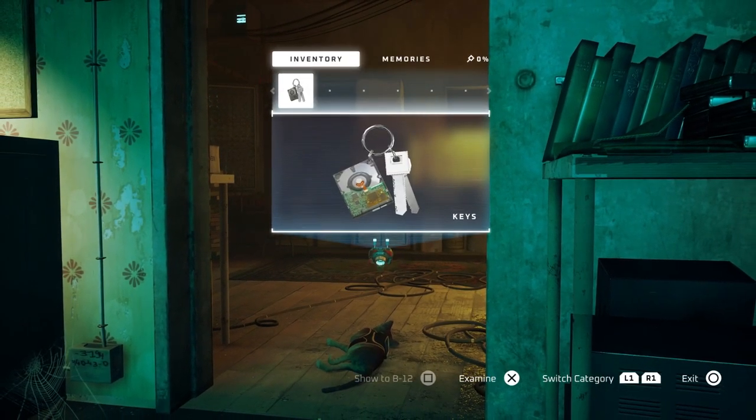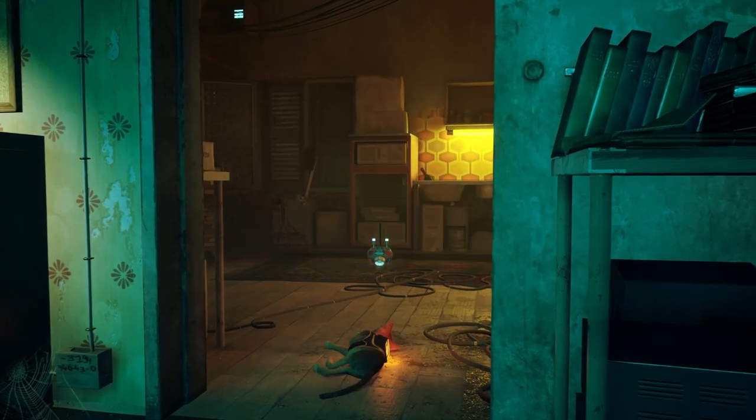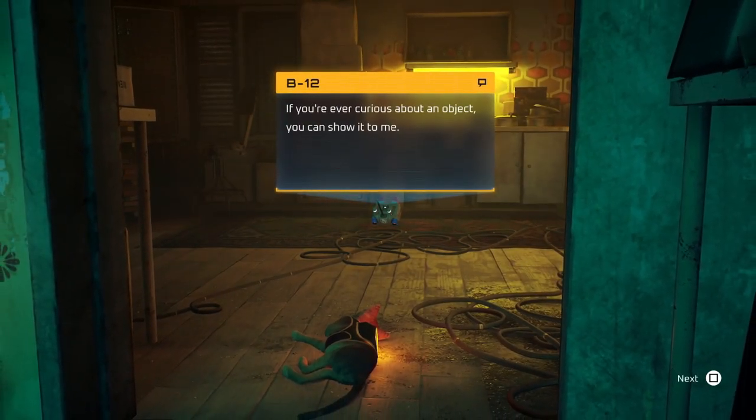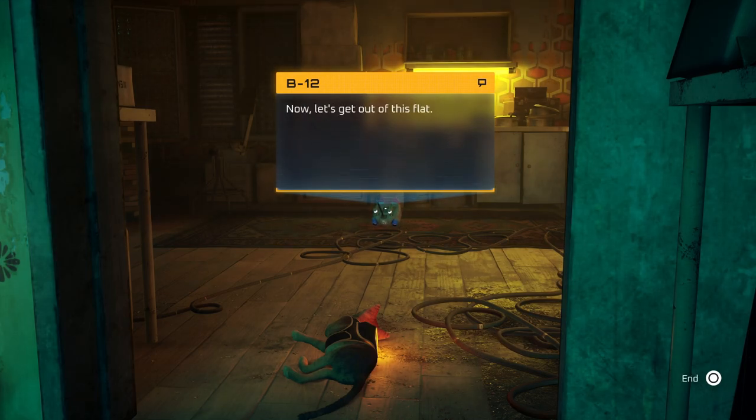Let's open the inventory — yep, there we are, got the keys. Nice. Now where do we go? If you're ever curious about an object, you can show it to me or to others if we come across any. Now let's get out of this flat.